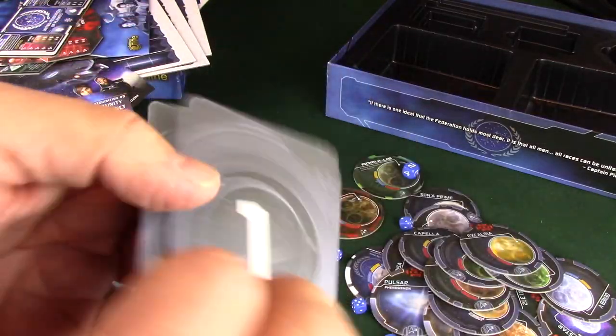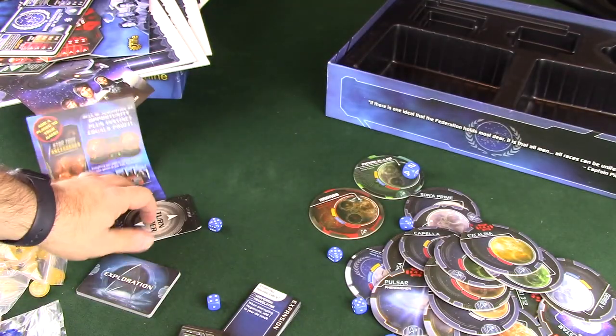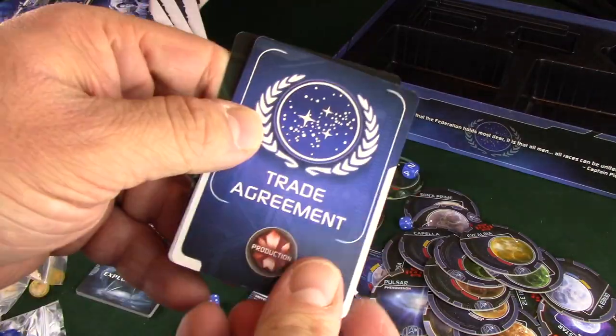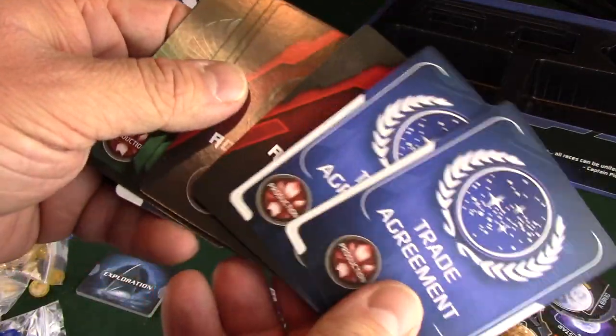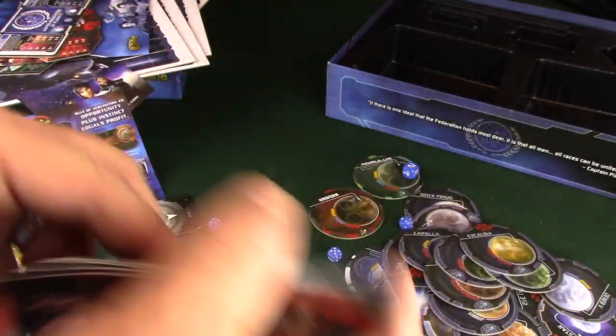Turn order cards - one, two, three, four, five, and whatever. We have trade agreements - production. Each race has trade agreements you can set up with other races - I've heard about that. And here's your exploration deck.